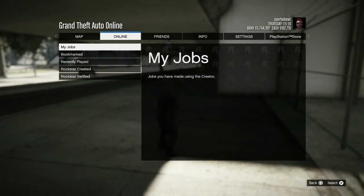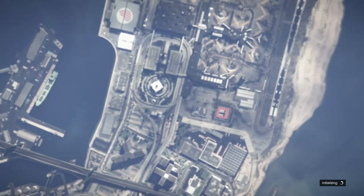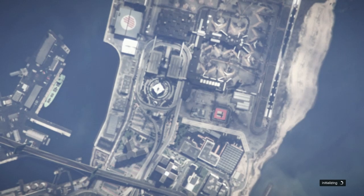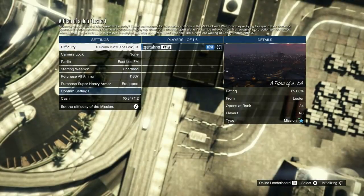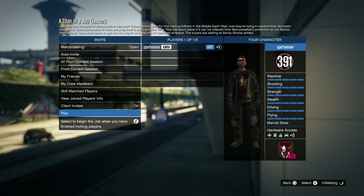Now you can do this in missions, but if you join a new session you lose it. So I'm gonna join Titan of a Job to show you that you still have it while in a mission. This is a quick and easy god mode glitch — I don't know what you'd call it, god mode or extra body armor.